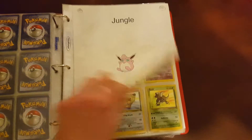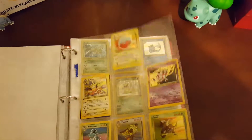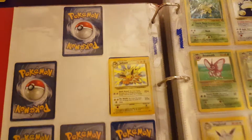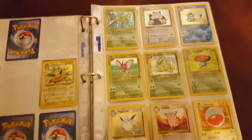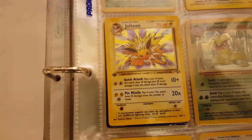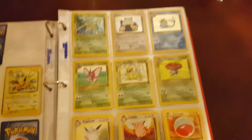And here we have Jungle. This one isn't complete, as you can probably tell. But this one has no set symbol on it — before they made set symbols. But on this side it has the set symbol, and it's first edition. Forgot that was first edition. Scyther — really cool.